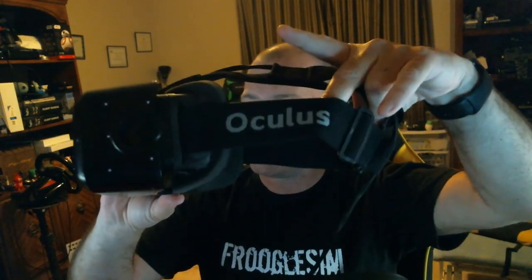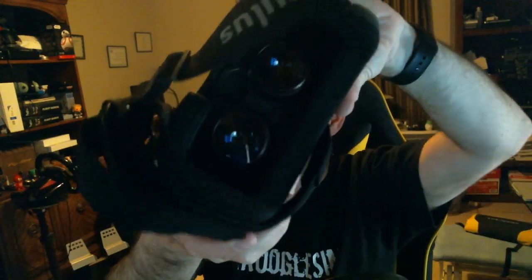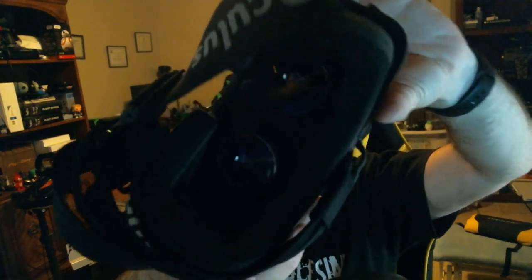You have two straps: a strap that goes around the side and a strap that goes over the top of your head, and they're all adjustable. The release version also has integrated headphones that you can take off and replace with your own. So if you want the built-in sound function of Oculus Rift, you can do that. Inside the device there is a very soft, smooth sponge layer which goes on your face, and you will see two lenses inside. I'm actually running a game right now.